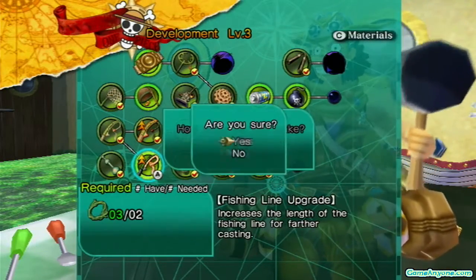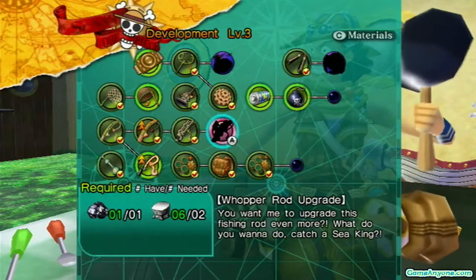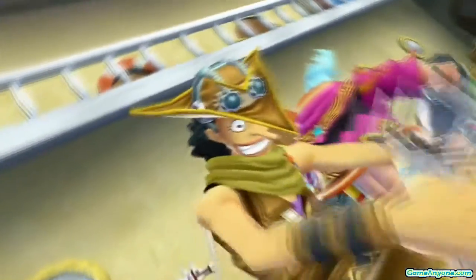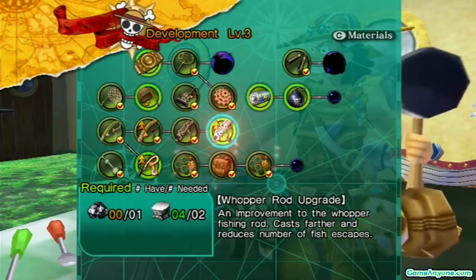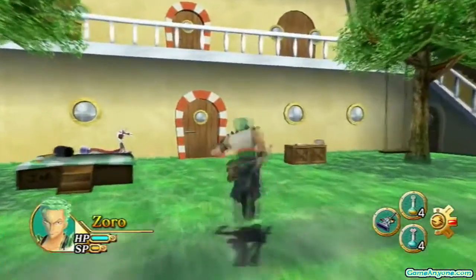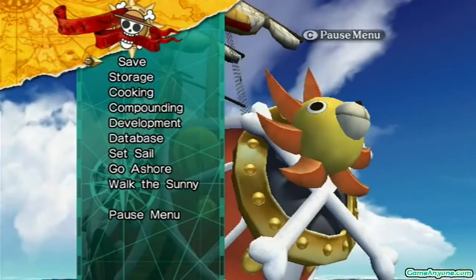I'm also going to do some upgrades to my fishing line. I ended up getting myself a pure iron ore through a digging spot off-screen. Since this is the first time I'm showing this off, might as well. That increases the Whopper Rod, just like it was for the previous rods. The more you upgrade it, once it hits a certain point, you're going to have to get the next reel to be able to get the ultimate fishing rod.